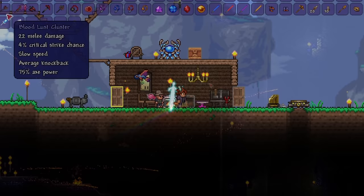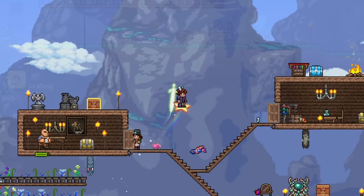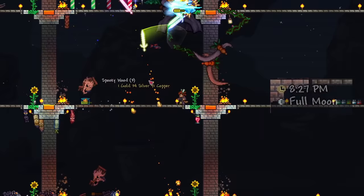Let's get right into the components! The easiest component to acquire is the gold or platinum watch. All this requires is chain, made from iron and an anvil, and a couple of gold or platinum bars. With those materials, head over to a table and chair and craft the watch. Congratulations, you've acquired your first component! This tells you the time up to the nearest minute, so it's really useful for timing your boss fights and events at night.